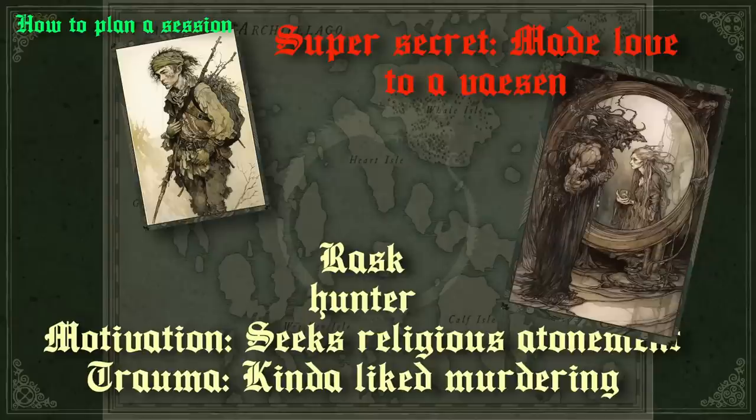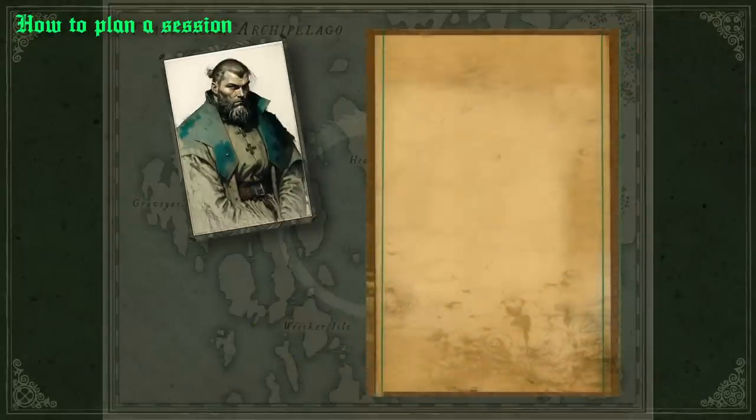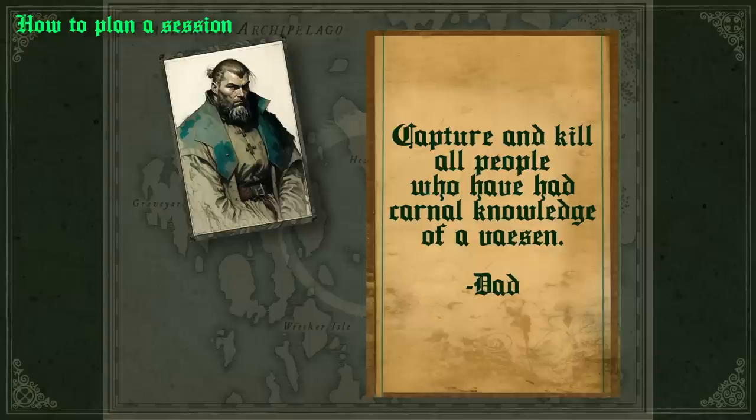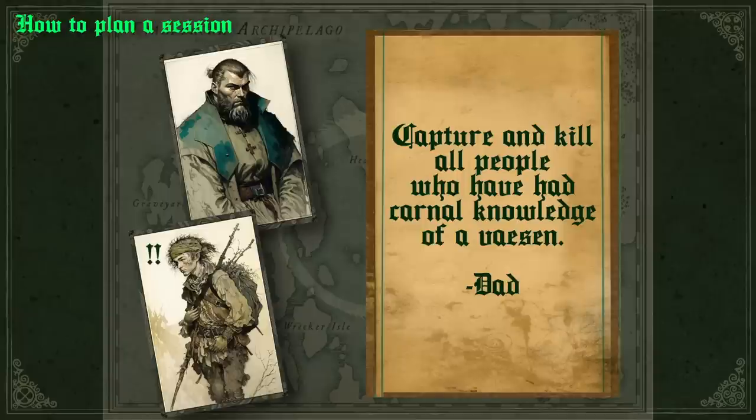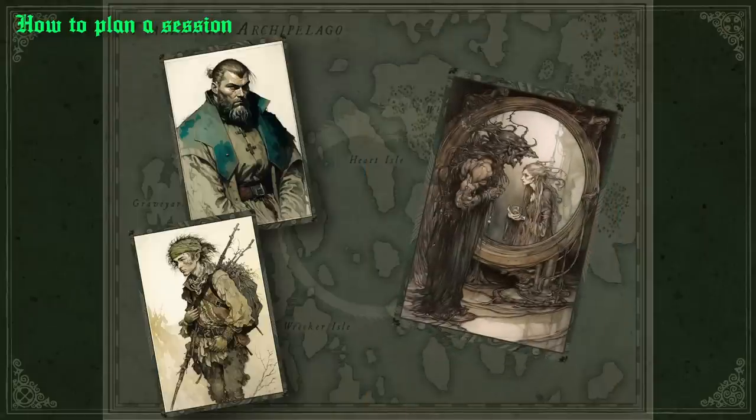Not to make things necessarily player versus player, but to try and ratchet up the tension, I planned to have the clergyman PC receive a letter of his own instructing him to ferret out anyone who has ever had carnal knowledge of a Vaesen, and make sure the other PC knows this is a top church initiative. And as far as the hunter's secret admirer, I would plan to have her reveal her horrible self in the final confrontation, if they can't get out alive — using her as a deus ex machina that saves the party's lives, but also blows the big secret of the one-night stand in a final dramatic crescendo.